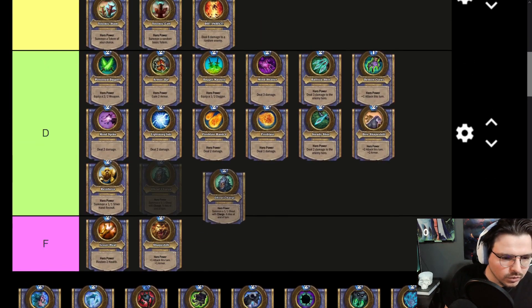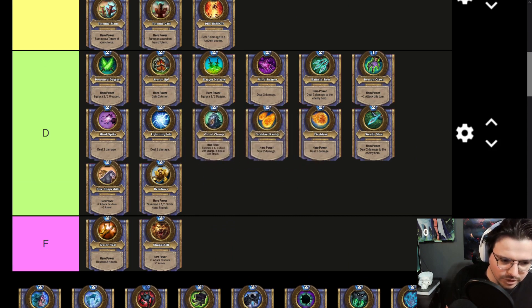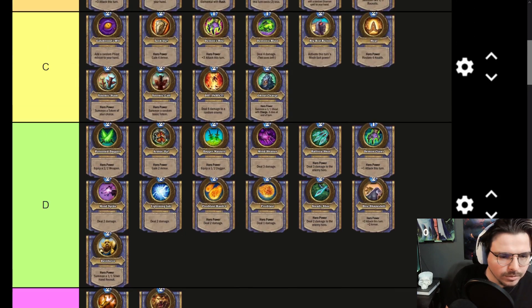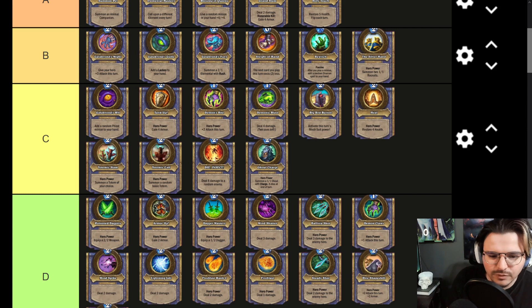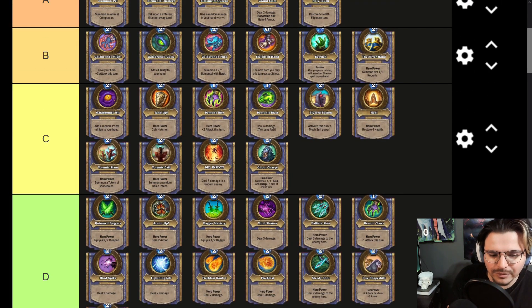Ghoul Charge — because you get extra corpses with it and the synergy with corpses is probably right around C tier. There will be undead synergies and different types of synergies included with it. People are underestimating it — it's a charge minion with a lot of different buffs you can do to it. Minions with charge get extra benefit regardless. I think it's a really good Hero Power.